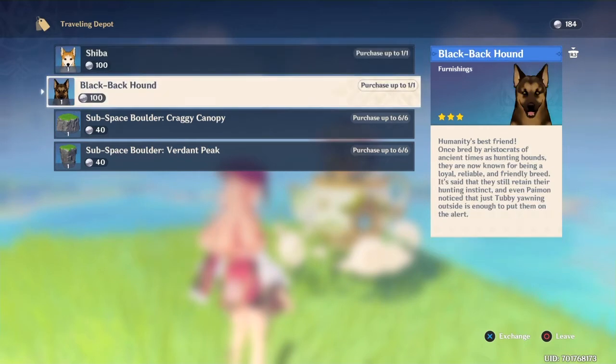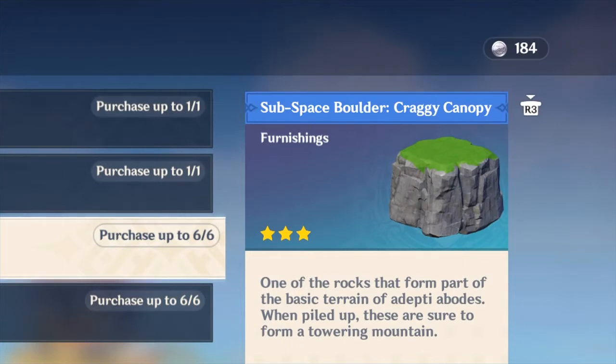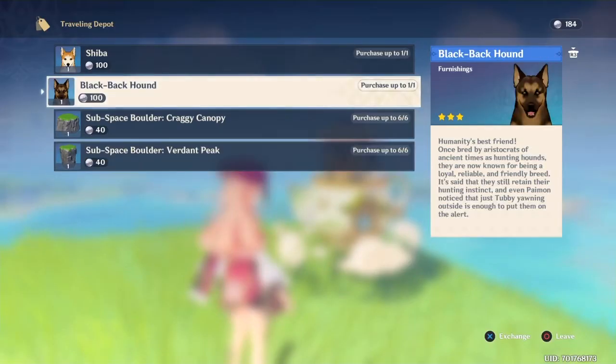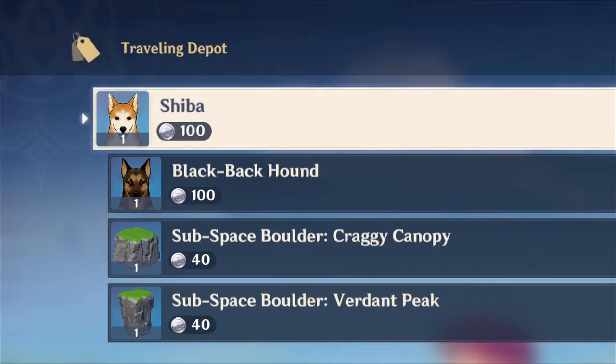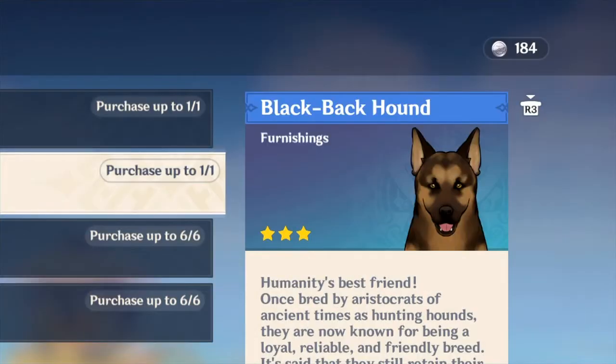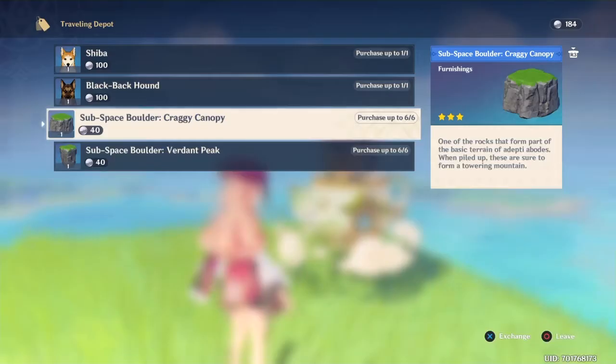Look at this — dogs! And some furnishing: Subspace Boulder, Craggy Canopy, Verdant Peak. And of course this is with the real currency. Shiba and Black Backhound cost 100 real currency each, and the boulders are 40 currency each. I had to open up the tutorials to see.